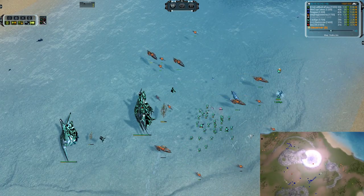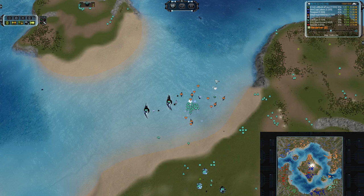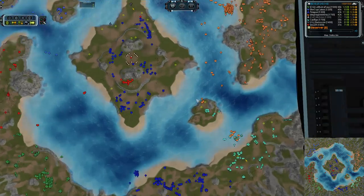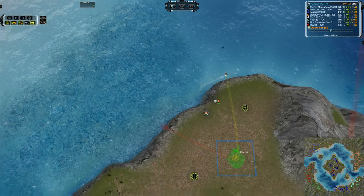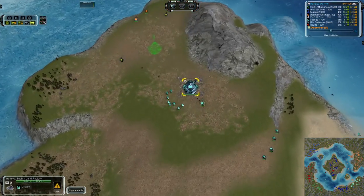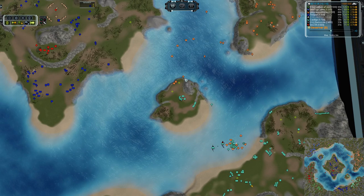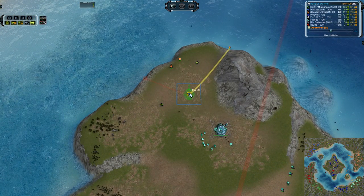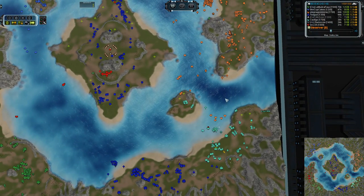Down here Aleg has done an exceptionally fine job of overcoming a T2 Navy with a T1 Navy — he has now pushed T2 which is going to help him out tremendously. He was able to get down into the build power of Castigo and that is pretty much GG. When you start losing your build power and you have T2 Navy descending upon you, you have lost. There is a cheeky engineer building a point defense and a radar on the edge to prevent incursion and take out those two mass extractors.